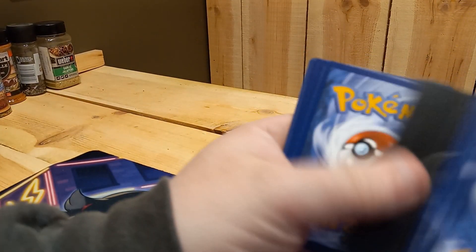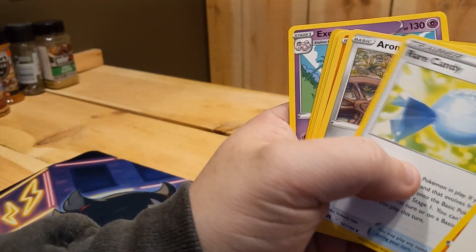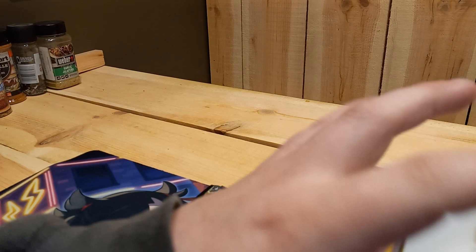Pack three: V-Star token, Great Ball, Graveler, Rare Candy, Aerodactyl, Riolu, Starly, Scyther, Amolga, Lulu, Executor. Let's see what else we can get.